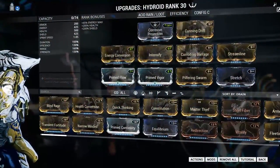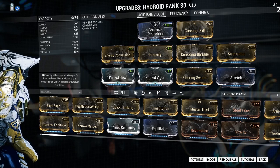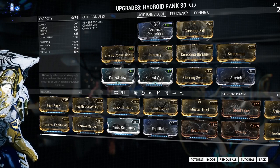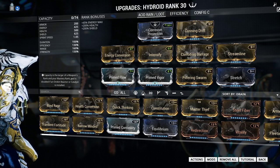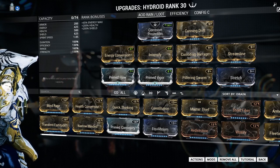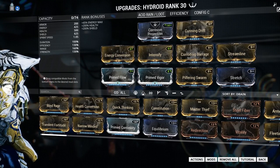The build I like to go with for Hydroid is pretty simple and favors efficiency. I have a dedicated build around efficiency — in this particular build I settled on 130% efficiency, which I think is a good compromise coupled with the Zenurik focus. I have my range at 160 as the highest stat, because both Tempest Barrage and Tentacle Swarm benefit from range. Max range gives you more options, and if you want a smaller, more controlled radius you can just charge the abilities less.